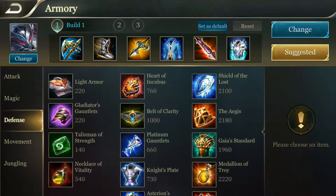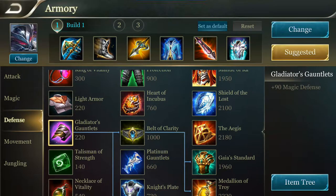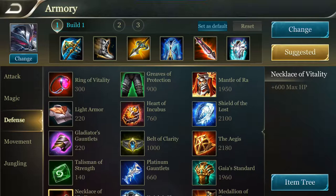As you guys can see in the picture, the 6 items from the leftmost right are some basic defensive items which have no passive and all of them are pretty straightforward. Let's move on to the second column.